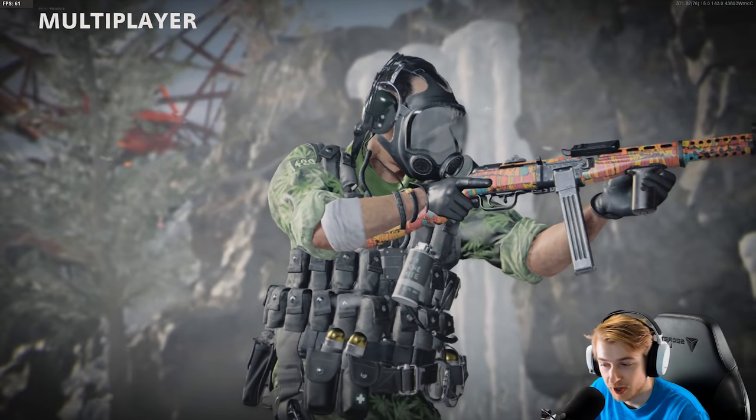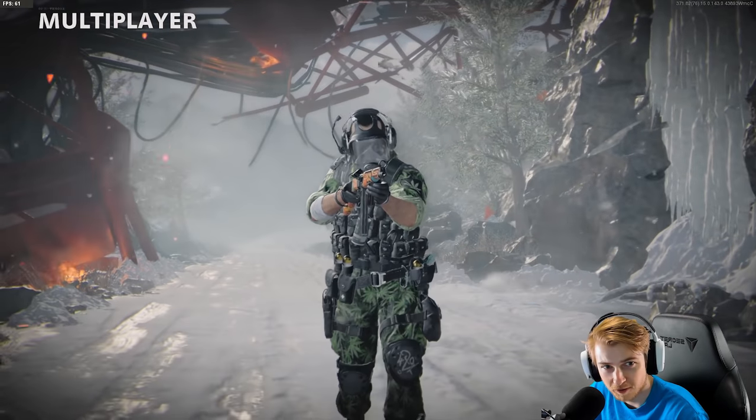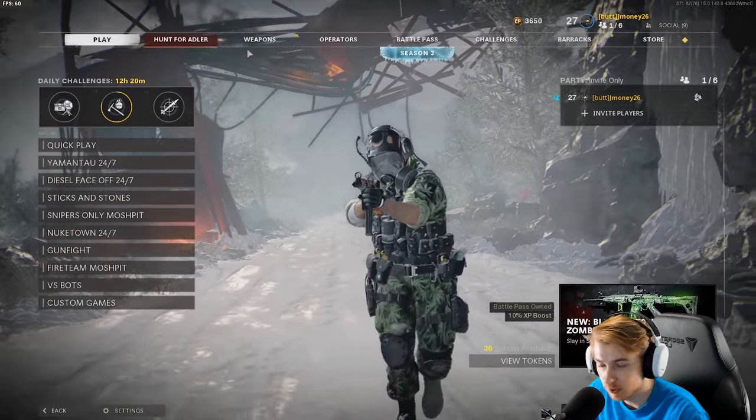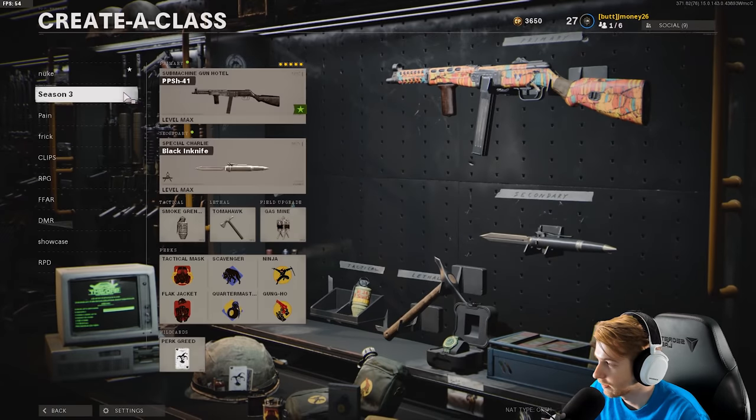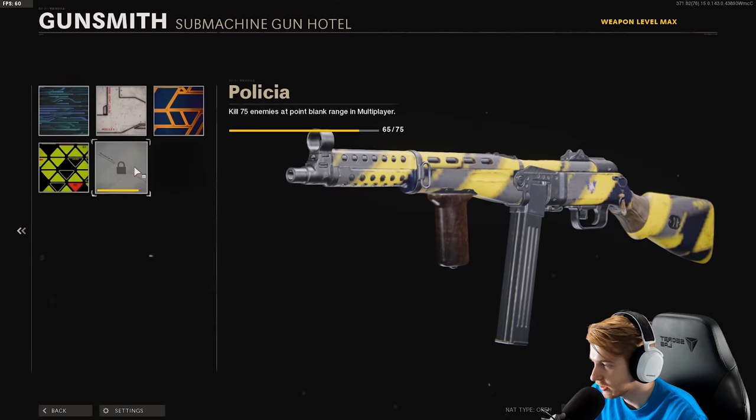Welcome back to our road to dark matter. We have some new guns here in multiplayer. I got the PPSH all leveled up and ready to go, and I think we're only a few camos away. Let's go look at it — spray is done, stripes done, classic done, geometric flora — we need 10 point blanks and that's it.